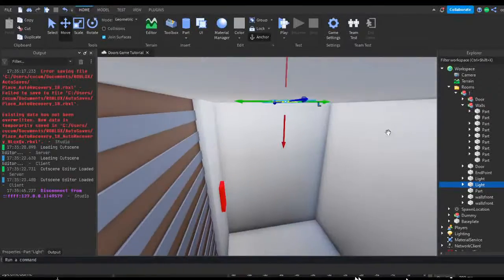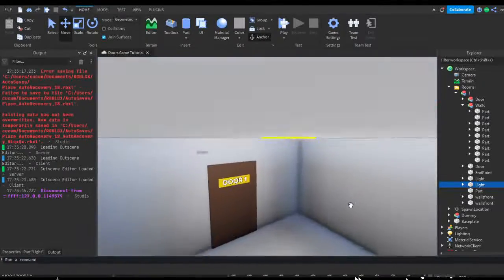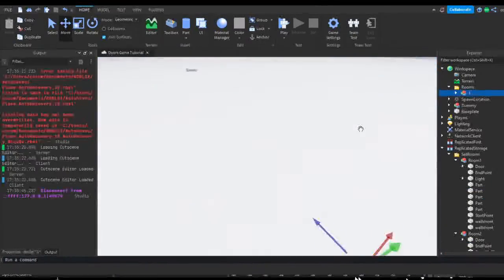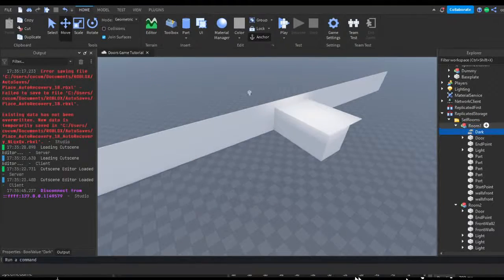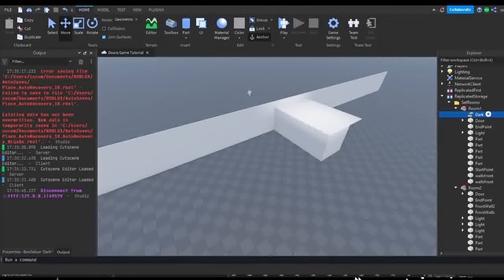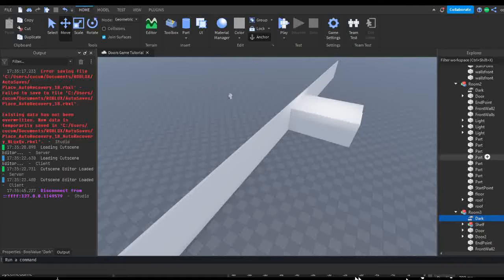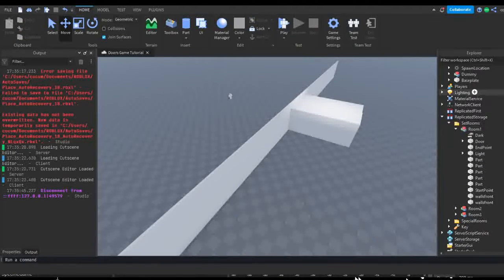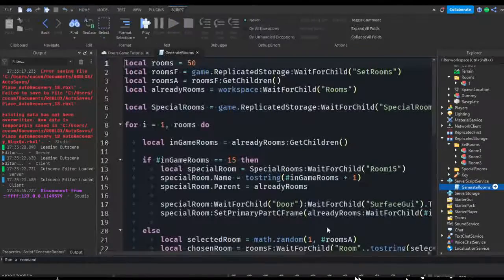I'm going to make the first room lit up since it is the first room and I don't think it should be dark, but that's up to you. I'll put one light in the main room and one inside the little elevator box. Now we can get to setting whether a room is dark or not. We should add a Bool Value - go to your rooms, hit the plus, and insert a Bool Value named "dark". If this is true then Screech can appear; if not, Screech will not appear.